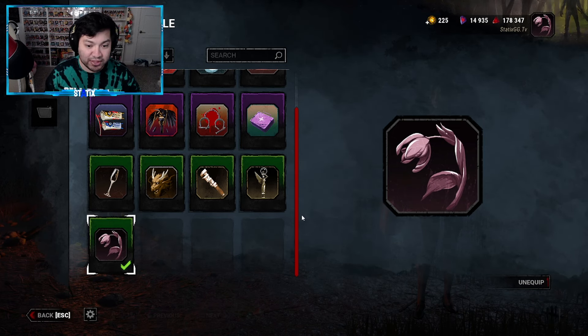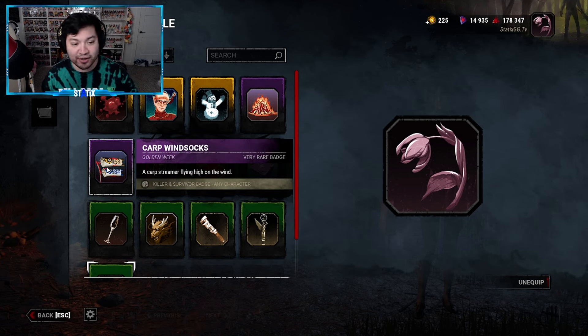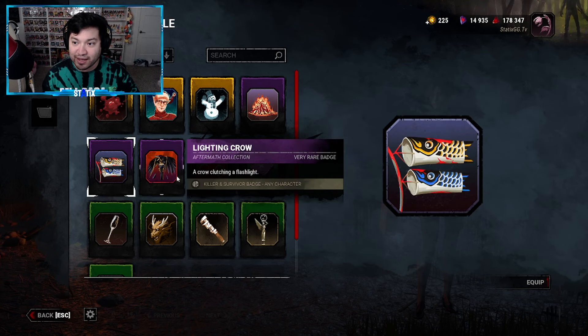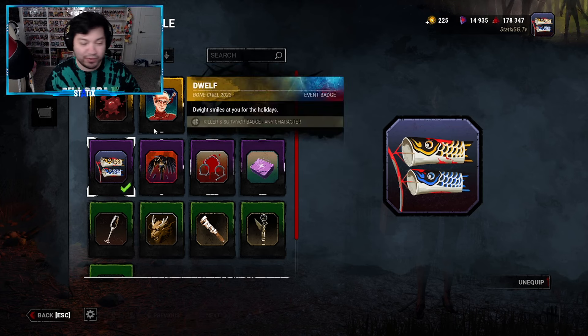Let's move on to the second badge that we received, which is this one right here — the Carp Windsocks, Golden Week. It is a very rare badge. The description says 'a carp streamer flying high on the wind.' Go ahead and click on that, click Equip. There we go. Honestly, I think I'm going to be rocking this one — this one looks really cool.